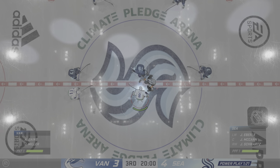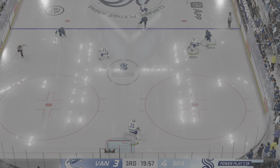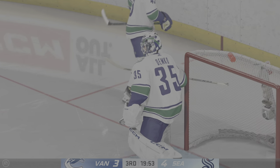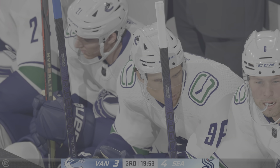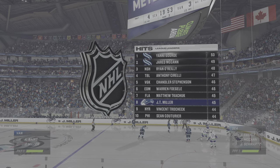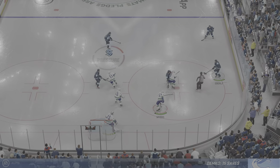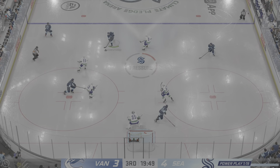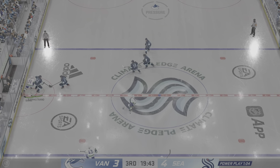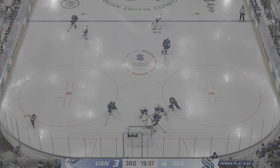Oh my — sweet get! Trying to challenge Demko. The only mistake — the safe play sometimes is to hold on. McCann's ready to take the draw here on this power play. Back underway as he wins the draw inside the offensive zone. Oh my — that was an empty lane! Can't hang on to the puck after taking a knock. Here's a short pass to Schwartz.